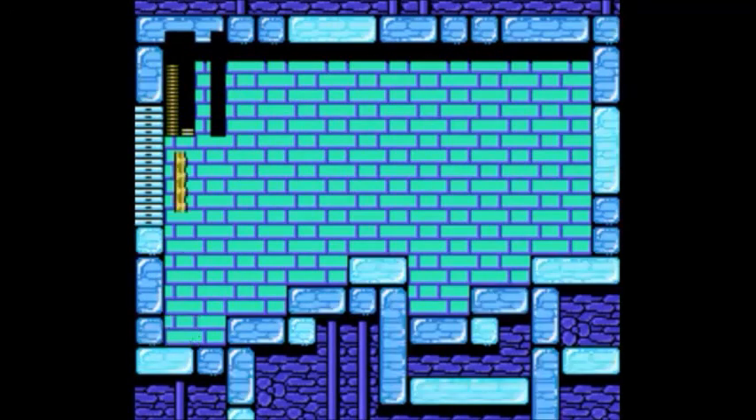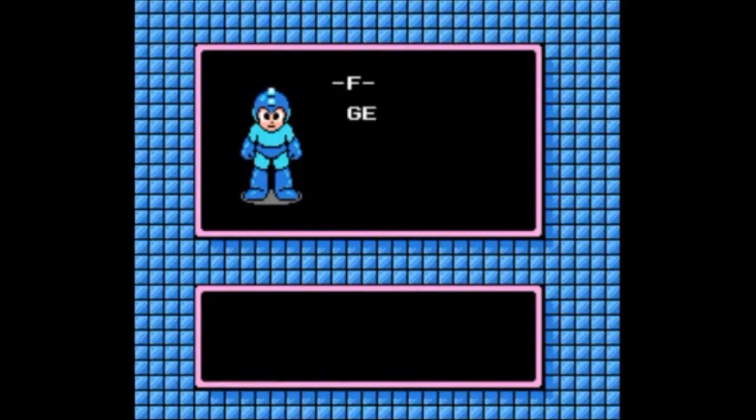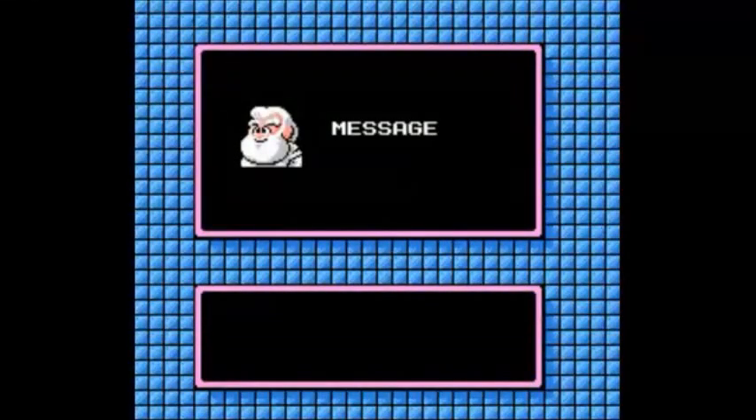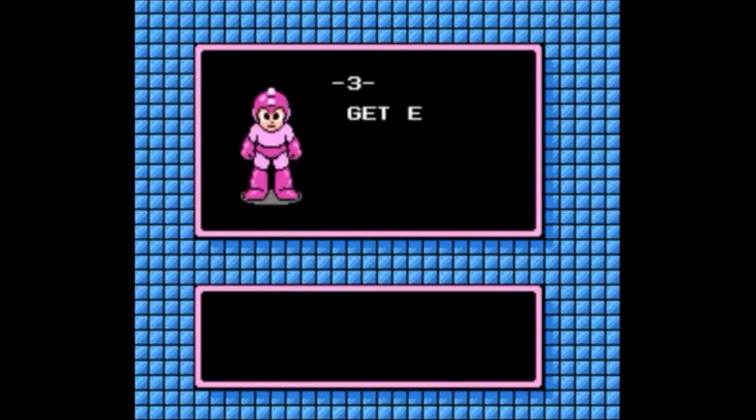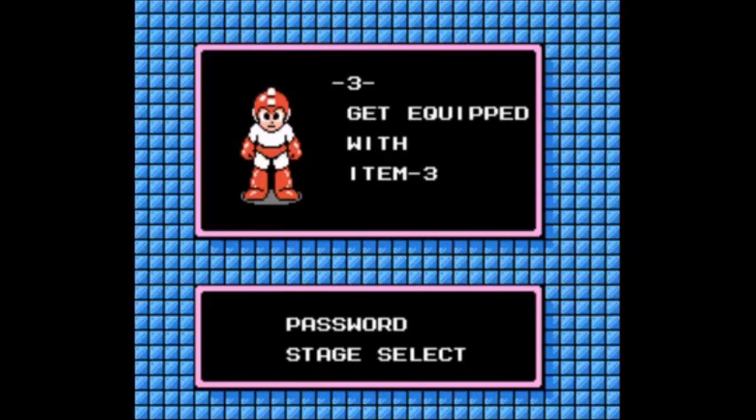Dead, as we teleport away, we get - any day now - Time Stopper, which is extremely useful during - I keep getting my robot masters mixed up - it's extremely useful during Quickman's stage. And yeah, I'm not gonna be using it during Quickman's stage because I'm badass, and a lot of you will probably know why. Item 3, which is an extremely unclever name for a weapon by the way, and it's not really all that useful except for one time during Wily's castle.